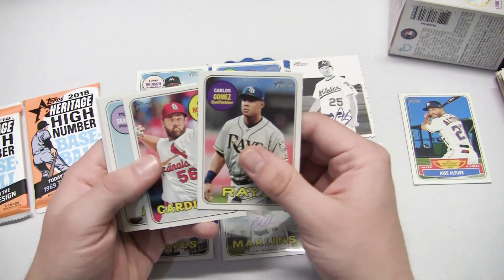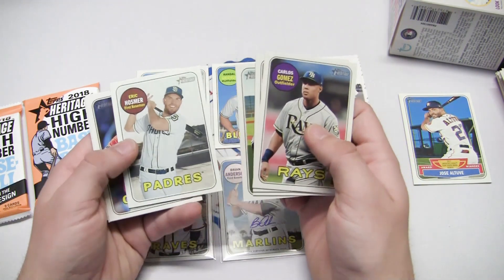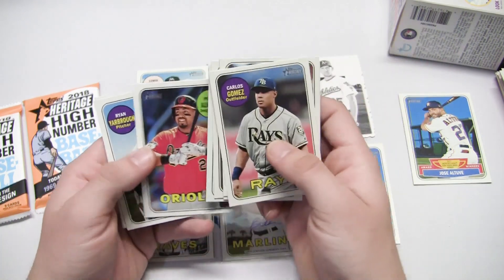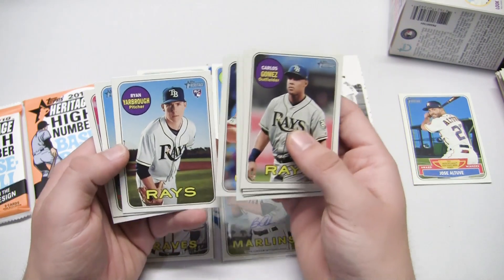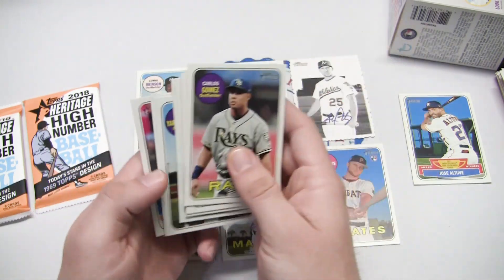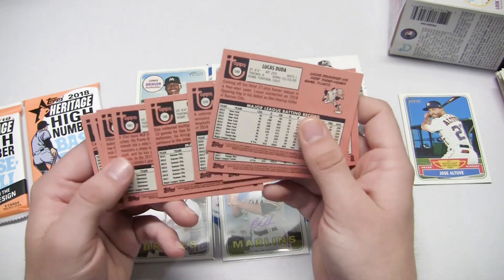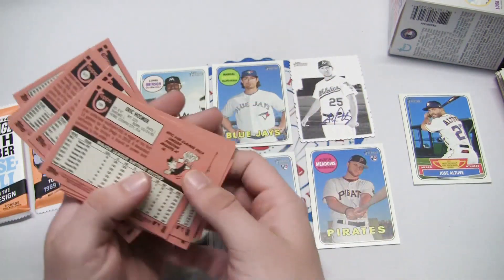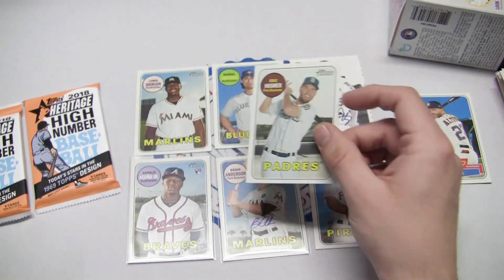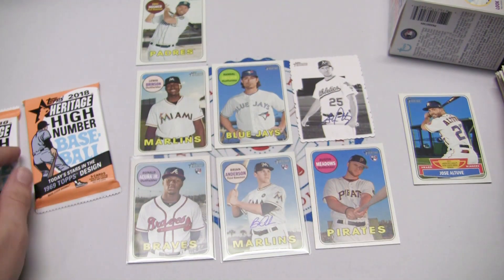Pack six: Carlos Gomez, Greg Holland, the late Tyler Skaggs, Roberto Perez, Eric Hosmer — big one for the Padres — Pedro Alvarez, Ryan Yarbrough rookie, Steve Cishek with the Cubs, and Lucas Duda. Looking at those, it looks like Eric Hosmer is a short print — cards numbered 701 to 725 — so Eric Hosmer right there as a short print. Getting a good stack here on our table.